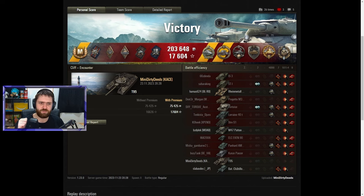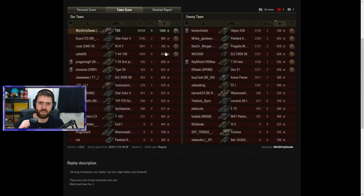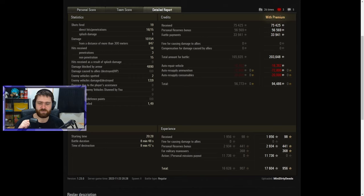High Caliber obviously for the 10,154 damage. Top Gun for 6+ kills — 9 in this case. Fired 19 rounds, hit 16, with 15 penetrating. The only one that didn't penetrate was against the Tortoise from long range — which is why you shouldn't fight at long range. These vehicles are not built for that. Get in their face, shoot into their weak spots, and just kind of bully your enemies. Amazing ratio by Mini Dirty Deeds.